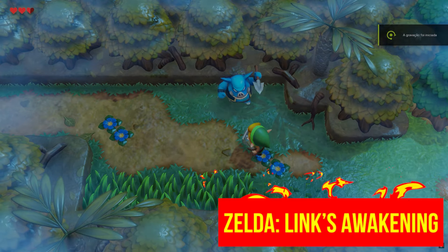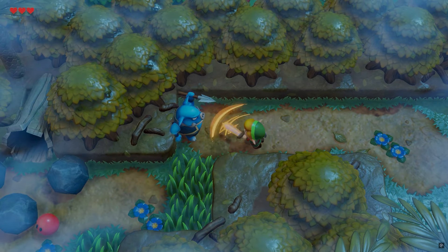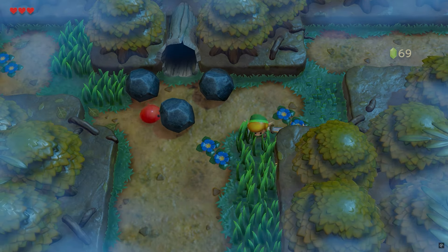The second game is The Legend of Zelda Link's Awakening. Despite being another remake, the Switch version has some limitations, like blur to mask the lack of draw distance and a 30 FPS cap. However, on Sudachi, you can address these limitations with community mods.